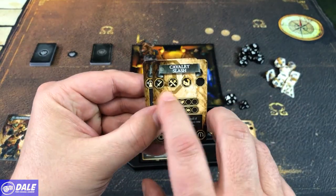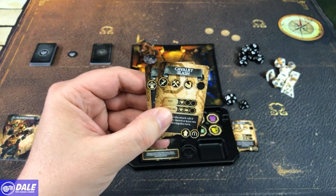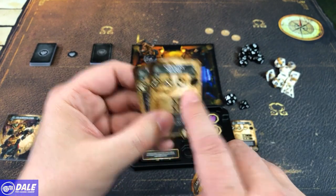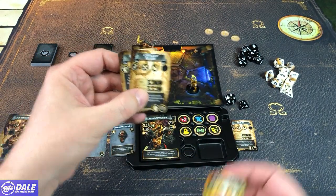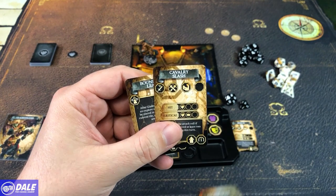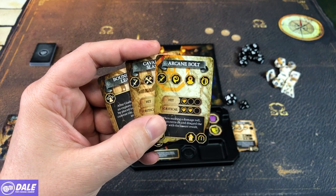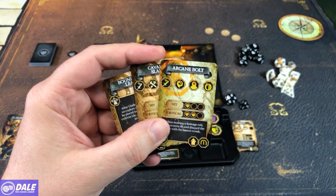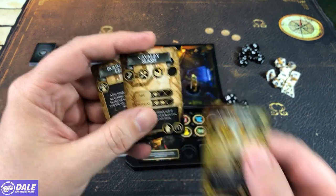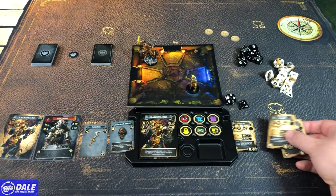Also on our cards going across here: this is an attack card that is a physical attack, whereas some cards go to a different stack — magical. The third area lets us know which characteristic we're using to modify this: strength for that one, intelligence for this one. So whenever we do this, we're rolling a d20 using our strength, whereas on the arcane bolt it would be an intelligence roll. The last spot lets us know if we need to spend a fate token in order to use that ability.